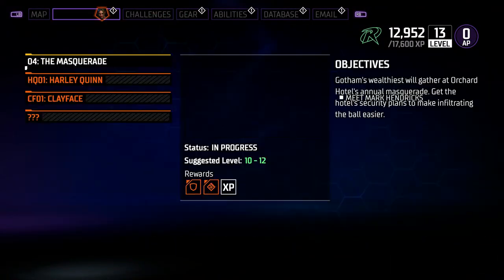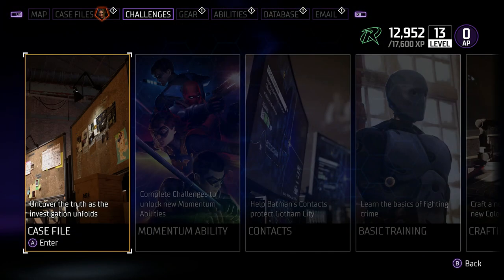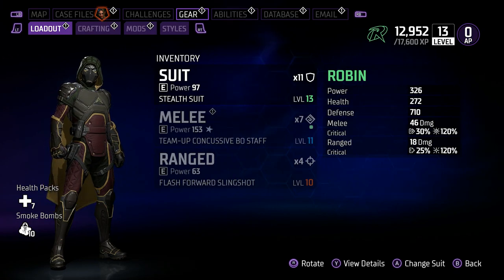So in this game you've got different sets of equipment. Obviously you've got your suits, you've got your melee, you've got your ranged. But with your suits, how do you change up the transmog? And what exactly is the difference between transmog style and the actual piece of gear you're wearing?